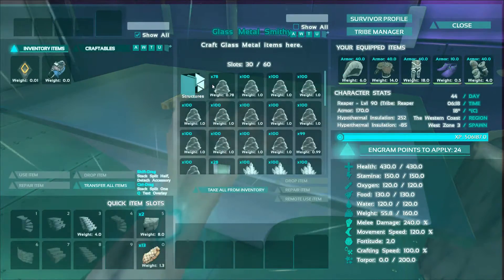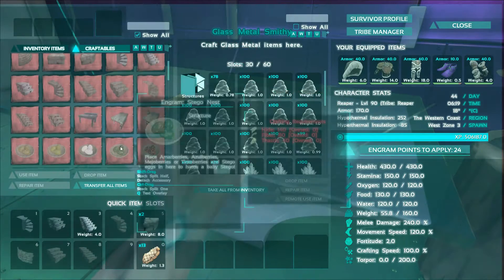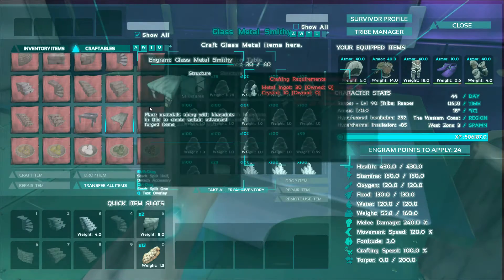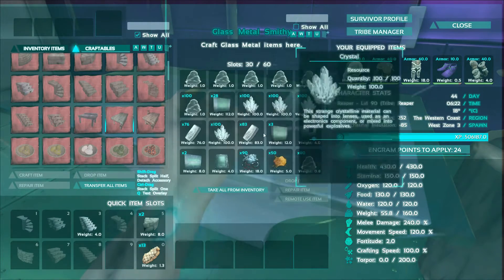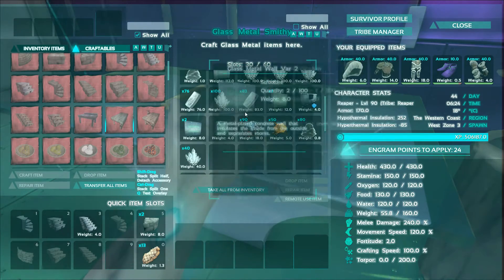For the glass walls, all you really need is one of these construction tables. They're just in here — the glass metal smithy. Easy to make, and then all you need is a bunch of cementing paste, crystals, and metal, and we can make all these sorts of stuff.